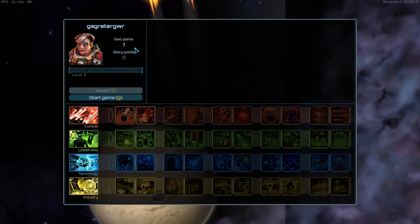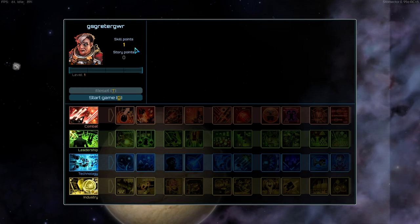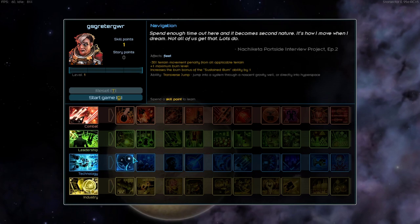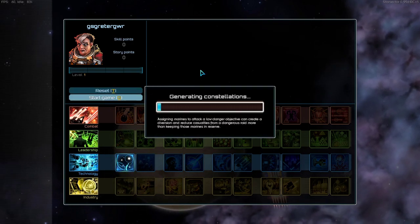For the starting skill, if you've been playing Star Sector a little while you know how these go. I'd recommend either Helmsmanship, which makes your ship go faster, or Navigation, because that gives you the Transverse Jump ability, which is really useful. I'm going with Transverse Jump in this case. Then I clicked Start and the game generated the sector — I had done nothing further beyond that.